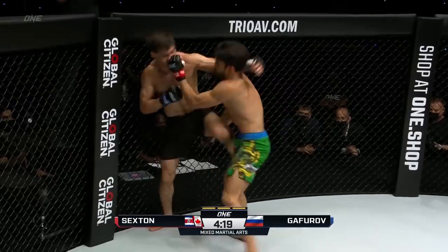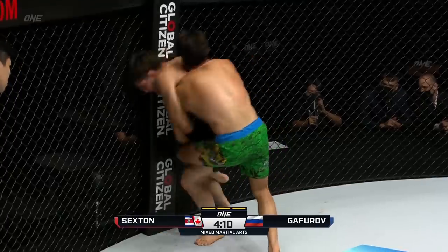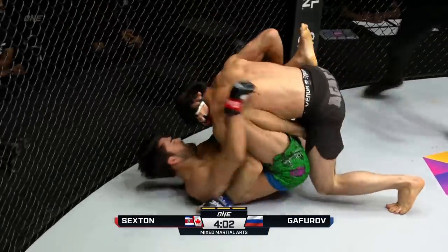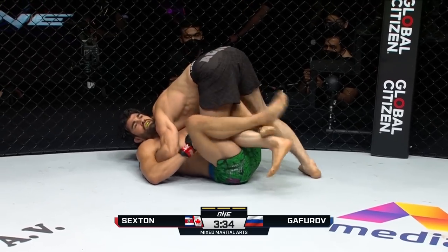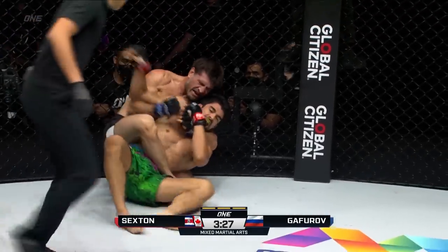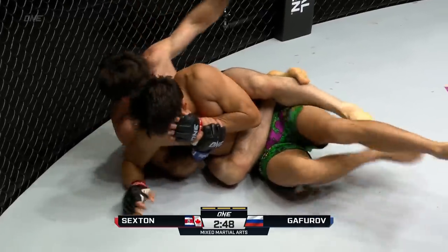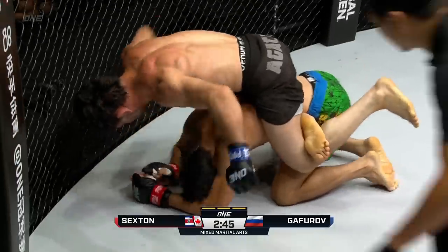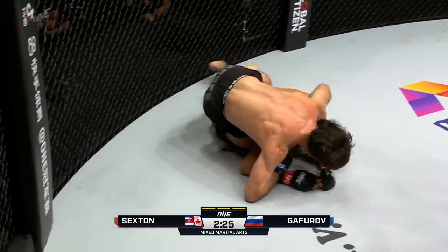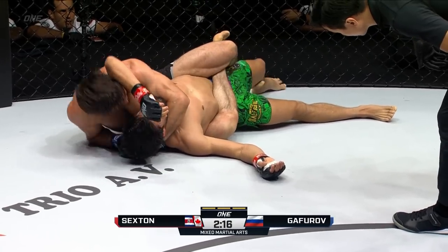Gaforov gets a hold of him — nice — throws a left down the center corridor, moves to a single leg. Sexton slides around to the back, nice little back take. Gaforov just... look at that shoulder pressure. From the shoulder in, locks the upper body into position, sneaks around, passes the guard — takes the back, and there's your foot side. Right now he's on the knee side so he has to move his body to the other side, which is hard to do with somebody like Gaforov. Sexton knows he has to go to that foot side — it's just so tight. Nickname from the Cobra to the Anaconda — the squeeze, that body triangle locked on.